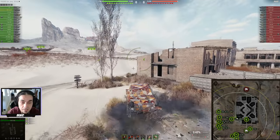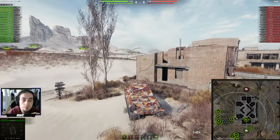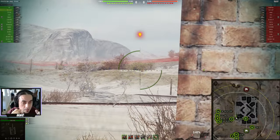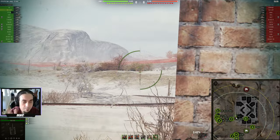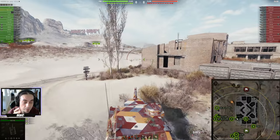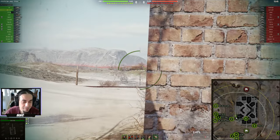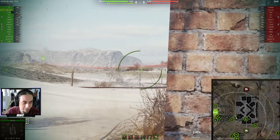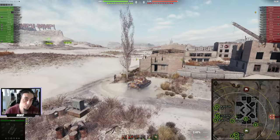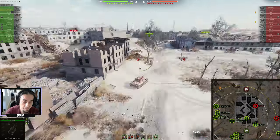That tells me that the enemy light tank is in fact in the typical light tank bush. By peeking and getting spotted, I confirm the light tank is there, but medium tanks are not. So right now we have a massive advantage on this flank. Our light tanks are at least pushing without waiting for anything, and the team is advancing. Tip number two: look at the minimap and follow the flow of the game.